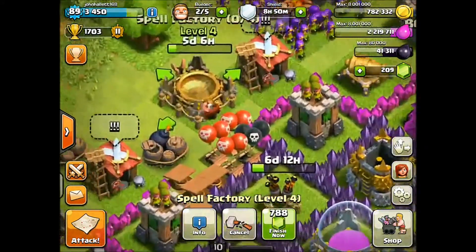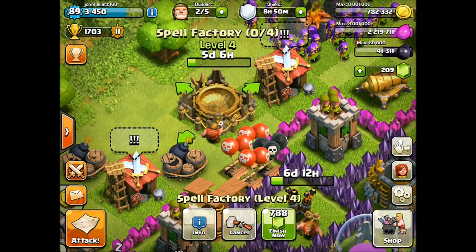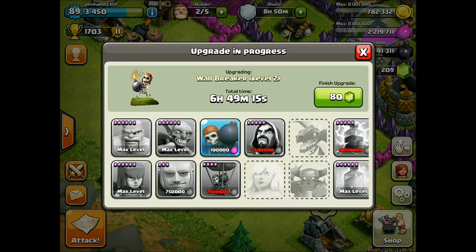We've got the Spell Factory going to level 5 right now — we're going to get the Free Spell, as well as another space in the Spell Factory for more spells. Now looking at the Laboratory, we have the Wall Breaker going to level 2.